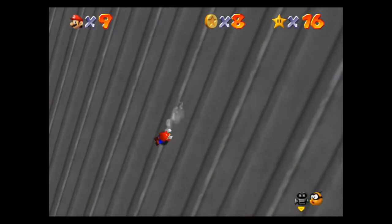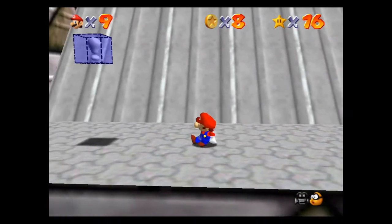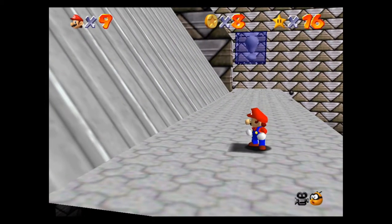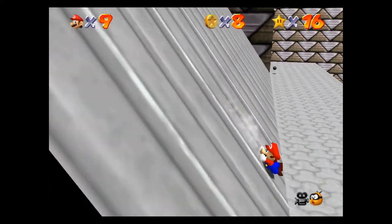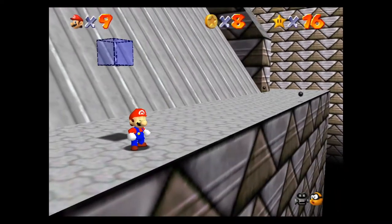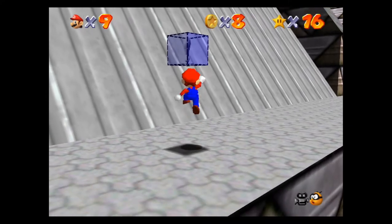I'm not gonna make it — and nope, I did not make it. So there are no more red coins down there, and I missed that last 1-up. That's it for red coins on this slide section. You really cannot climb back up, and if you fall down there's a huge potential of just falling to your death. Now let's continue on and try to get this vanish cap.